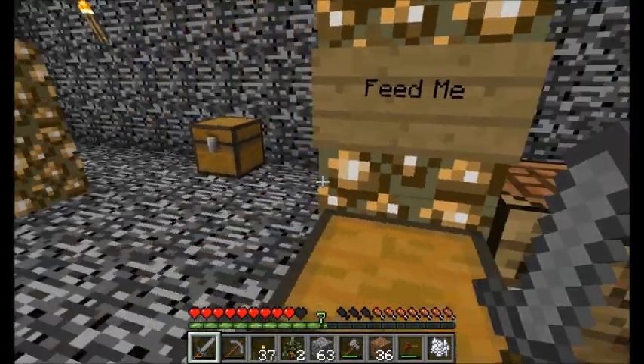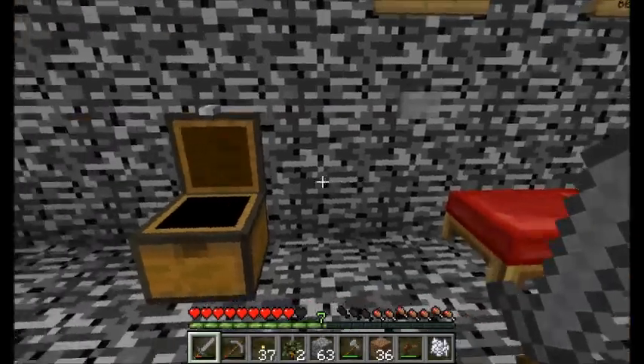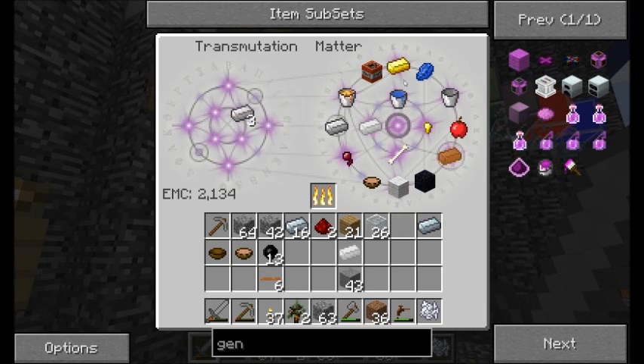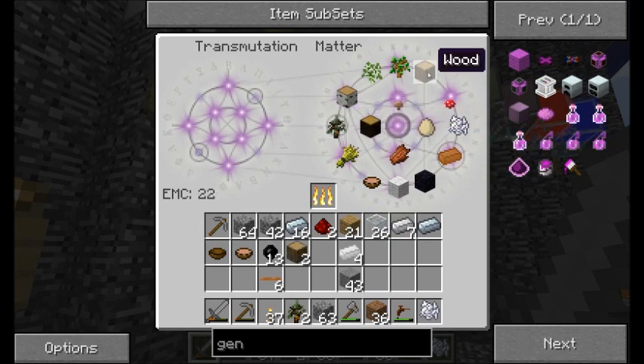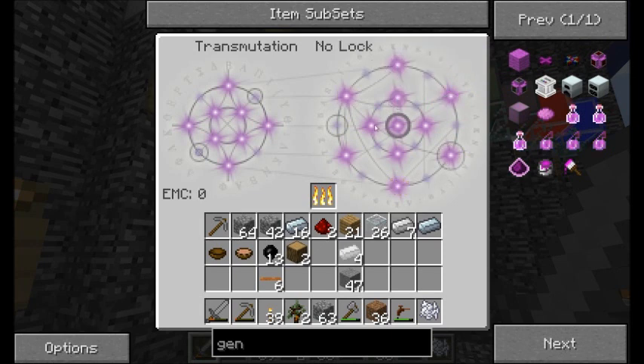Alright guys, so I've got some things to build. I just muted Nearby — I was chatting with him for a few minutes. I'm going to need a few pieces of tin. So let's convert this iron into tin here. I've got some iron I can steal out of here, and I'll get the extras out — wood, torches, smooth stone.